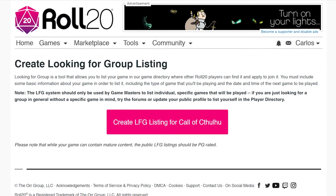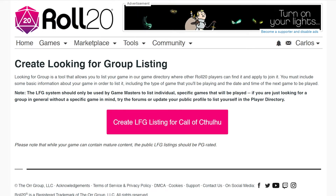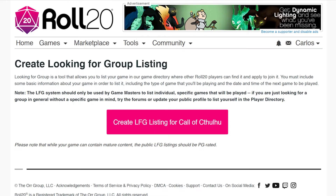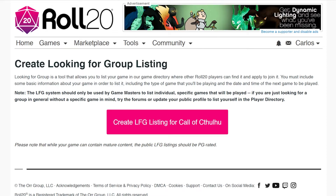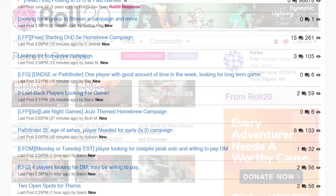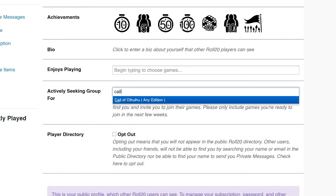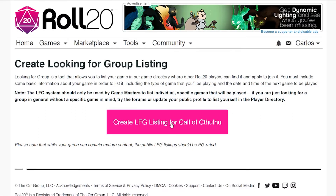The next screen explains you'll be listing your game to other Roll20 players, so make sure to have some basic information in your game before you start your listing. These listings are only for game masters that want to play a specific game on a specific date. So if you're looking for more of a new group to play with, we recommend checking out the forums or updating your public profiles to list yourself in the player directory. Let's click Create LFG Listing.